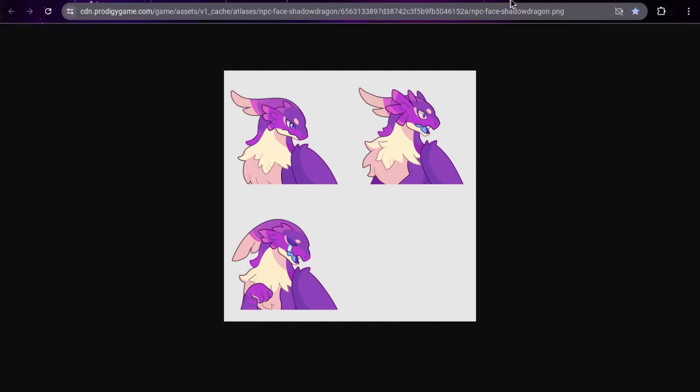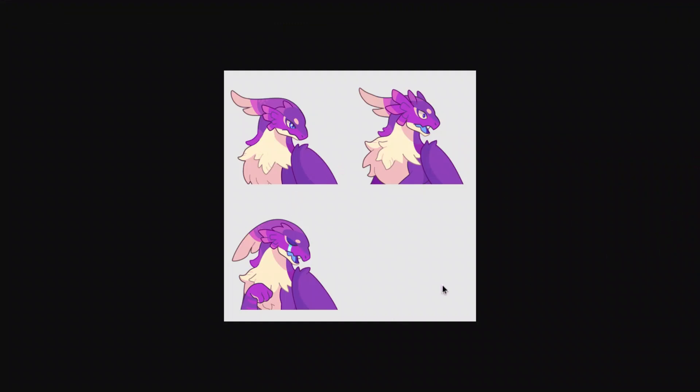Here is the next leak we have. This is called NPC Face Shadow Dragon. So this is what the Shadow Dragon is going to look like. It's going to have three faces, which means it's also probably going to have some speaking lines. This one is just neutral, this one is surprised, and then this one is sad — I assume those are tears. I don't really like how the dragon looks; it kind of doesn't look like a dragon because it looks like it has fur, which I normally don't associate with dragons. Still, it could look pretty cool.